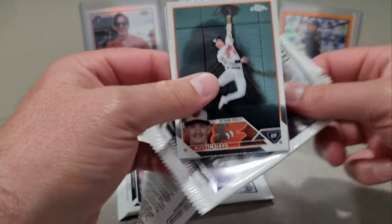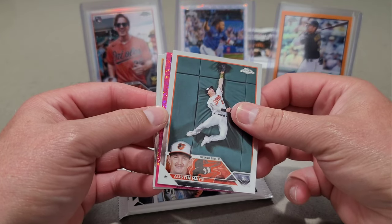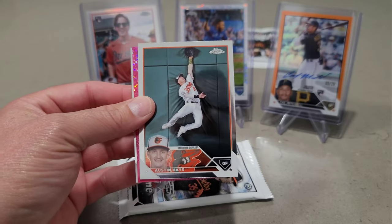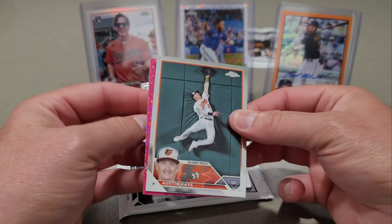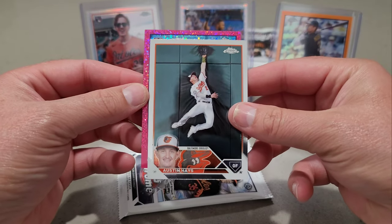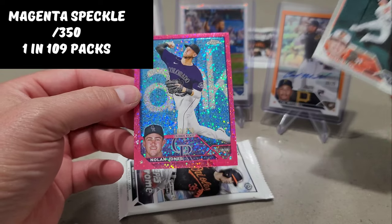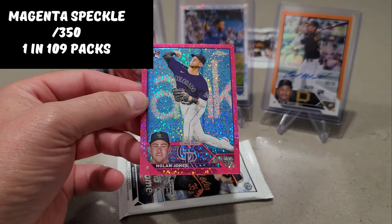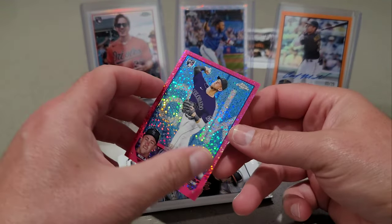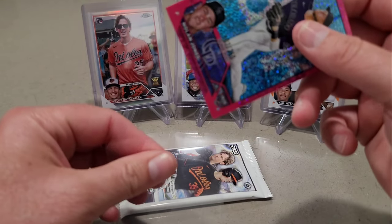Alright, two more packs. We do have Magenta in here — Magenta Speckle out of 350. Francisco Lindor. Joe Ryan, Austin Hayes, and our Magenta — Nolan Jones out of 350, 102 out of 350. Nolan Jones, not too bad. So our second numbered card — or actually third, if we count the auto.